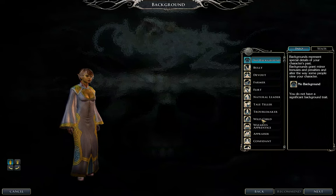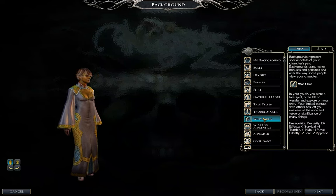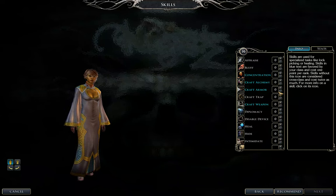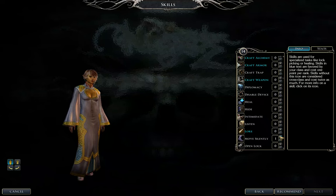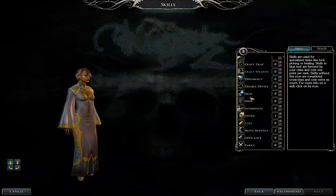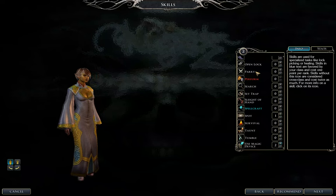Background — I think we're going to pick Wild Child for the Tumble, Hide, and Move Silently skills, which we are going to be heavily investing in for our character. Now the skills — I actually wrote these down. I took a picture of how I wanted these to be set, so I'm looking at my phone. For level one: two into Move Silently, one into Listen, one into Spot, one into Hide, two into Use Magical Device, and we're going to save the rest for the next level up.